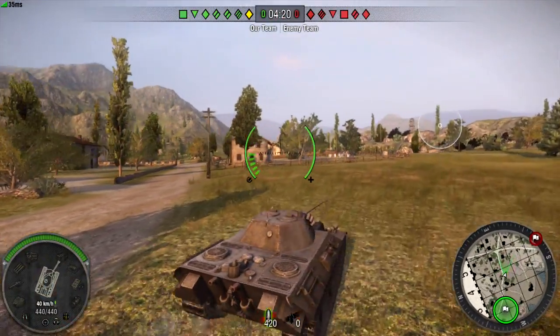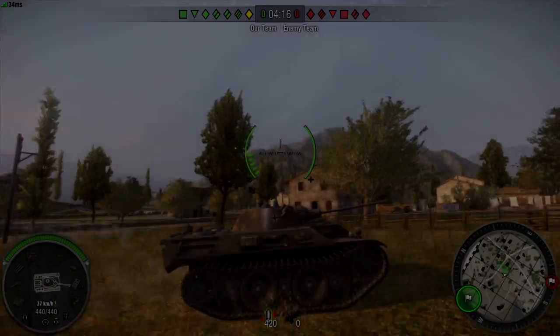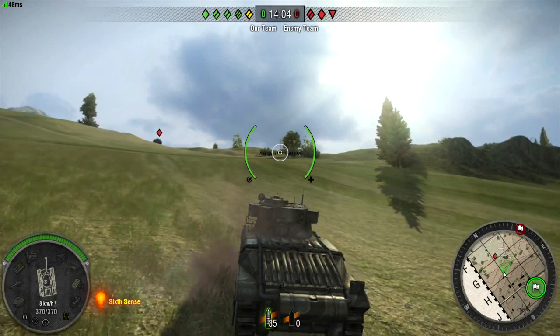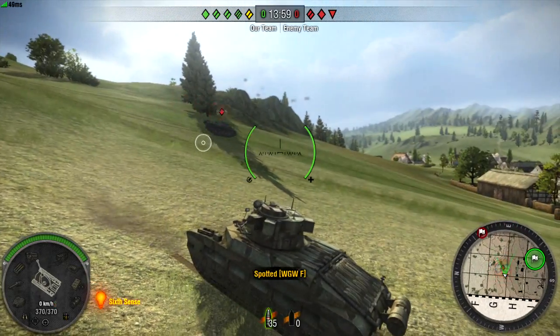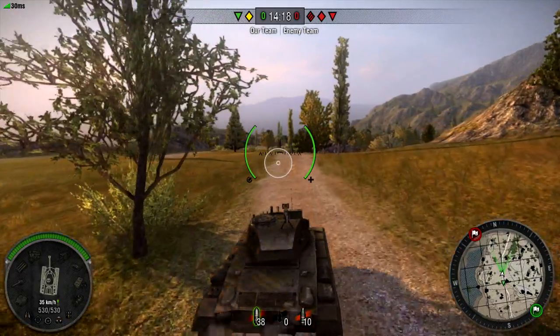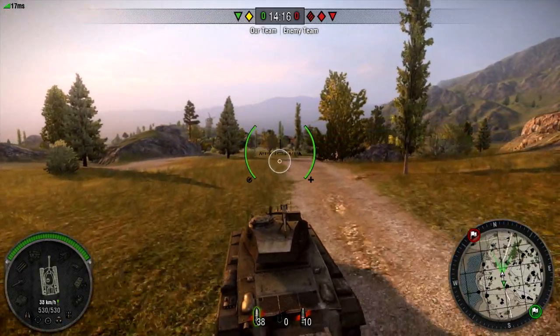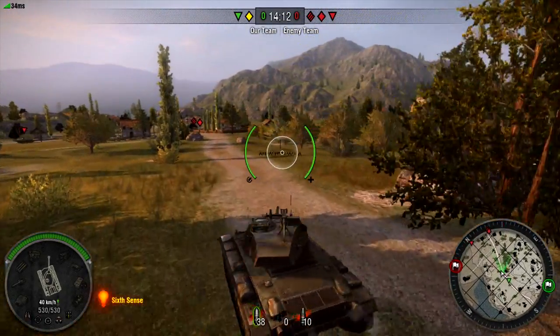Good scout commanders can rack up a considerable score solely by spotting targets for their team. The most basic scout tank strategy is to charge towards the enemy team, using your tank's speed and maneuverability to avoid enemy fire. This method gives you the chance to earn a great deal of points, as you can often spot a large number of enemy tanks quickly. It is, however, incredibly risky.